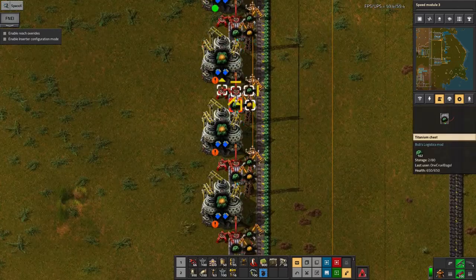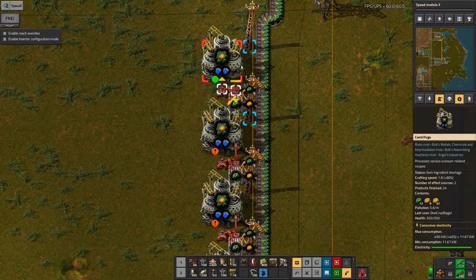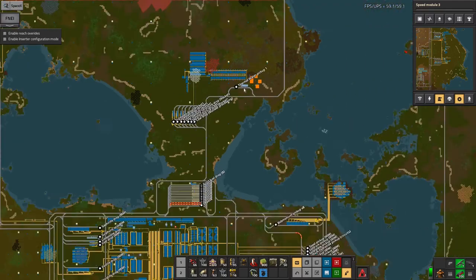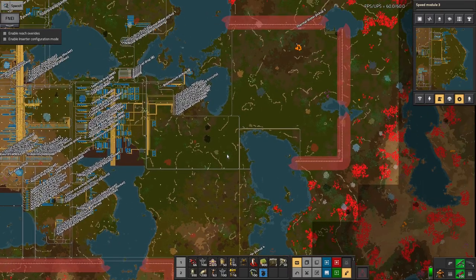I've only got enough for one to run at the moment. But because I'm impatient, I actually went and snatched the first couple that it made out of the machine - I wanted to get the first 20 it made out of the machine. And I brought them down to the rocket launch. However, while I was waiting, I did a little bit more expansion.